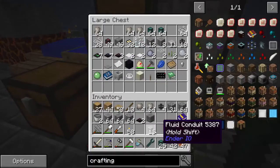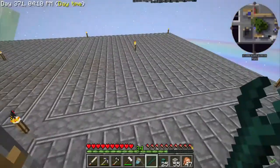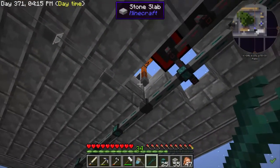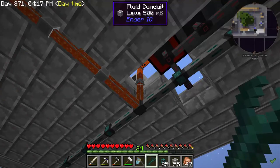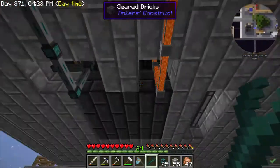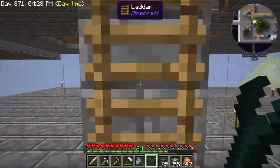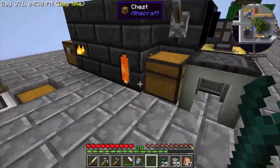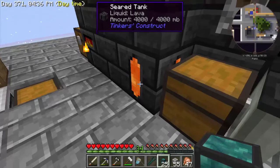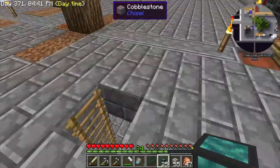Let me grab the Yeta Wrench from up top. All right, now we just right-click on this thing here — see, it automatically starts flowing! Beautiful! Now if you look, I'm at 4,000 millibuckets — all set and ready to go. 4,000 millibuckets of lava, no more hauling lava over here as a daily chore. No more of that!